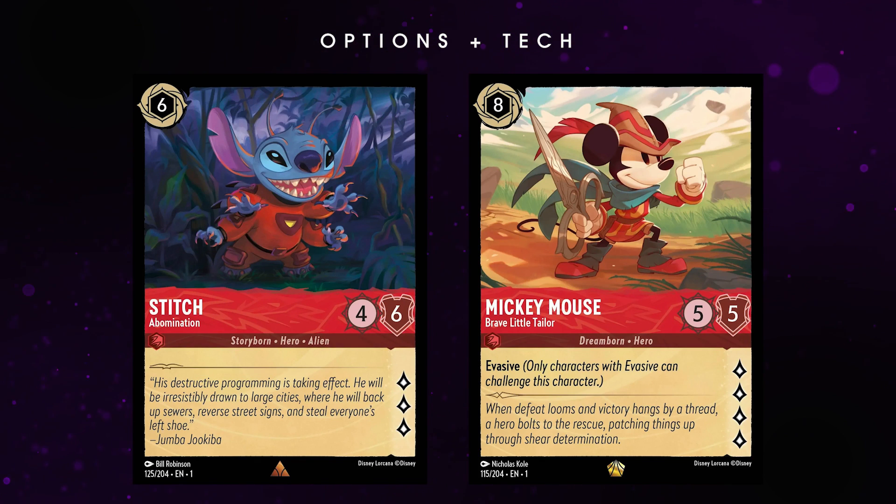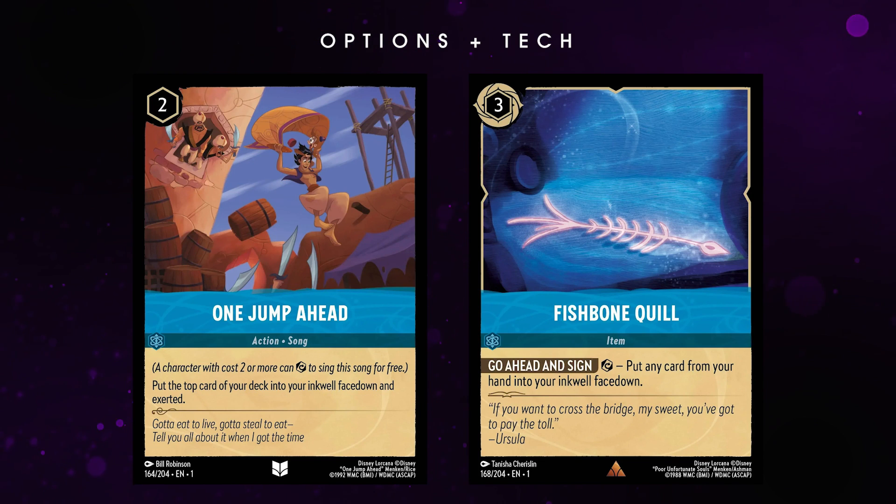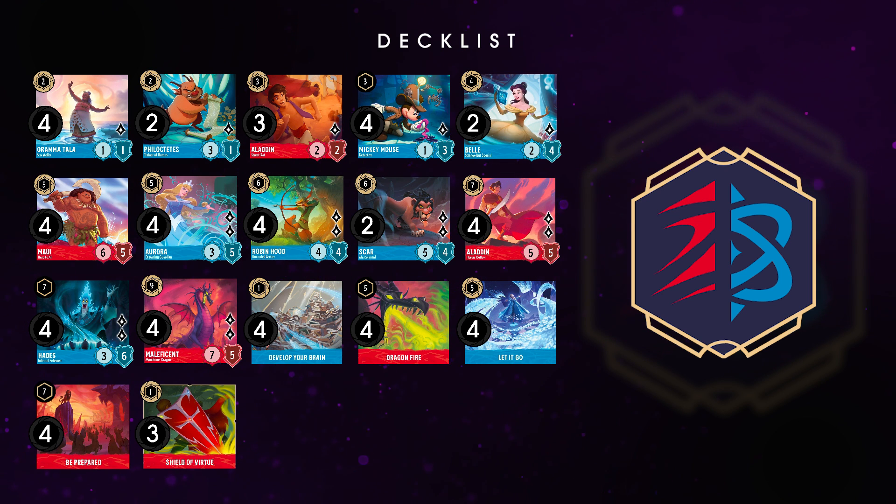Finally, if you'd like to speed up your Sapphire Ramp, you can play 1 Jump Ahead or Fishbone Quill, but with the current decklist sitting at 16 uninkables, I prefer to leave these out. Overall, a lot of these options are great, but I find this deck the most successful with simplicity and speed. Technically this is a late game control deck, but the playstyle feels like an aggro deck, with an aggressive ramp needed to outpace your opponent.